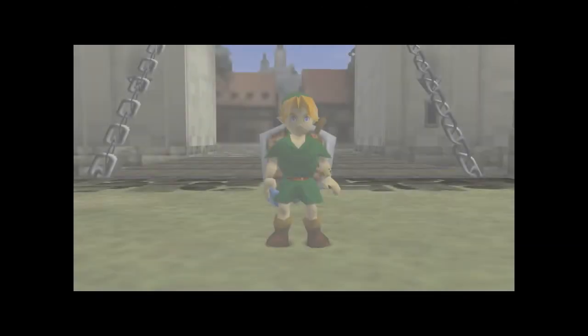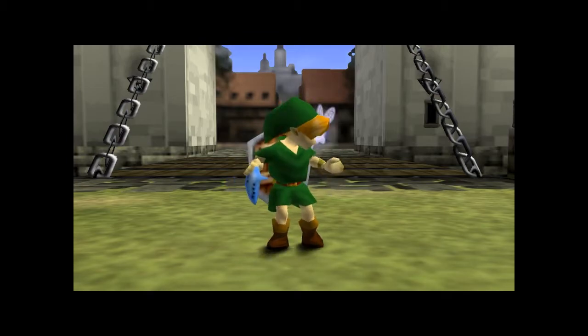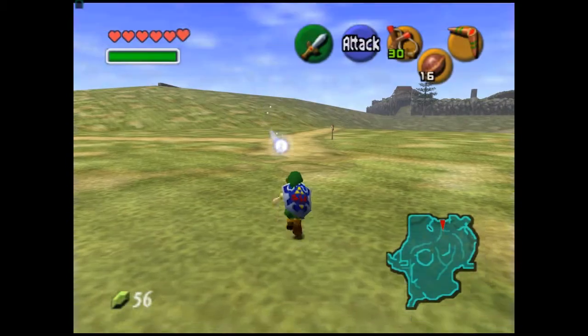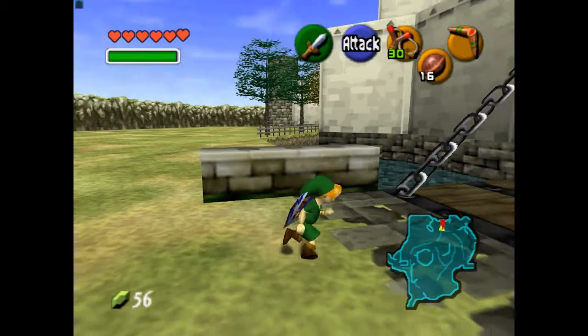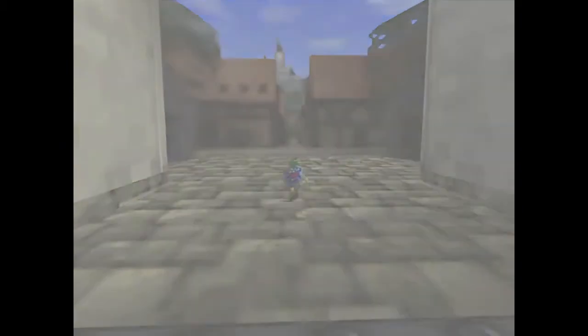'Now Link, play this melody in front of the altar in the Temple of Time. You must protect the Triforce.' And so she says. And it teleported me out of the water somehow. Magic. Stranger things have happened.